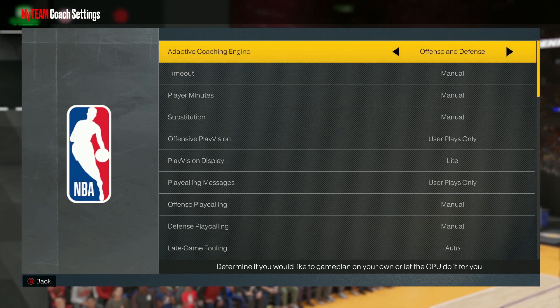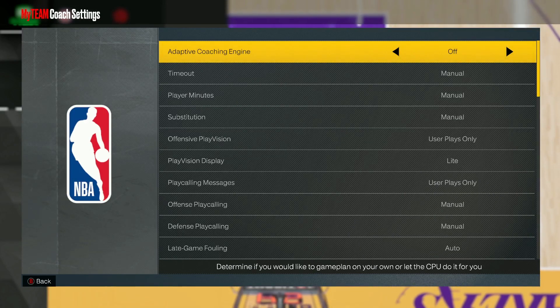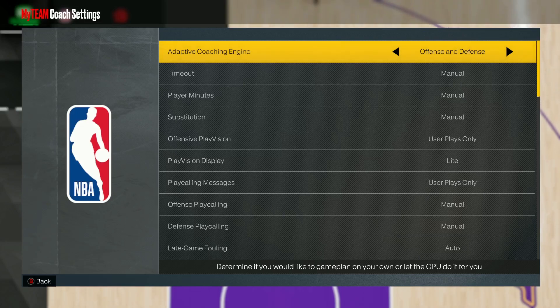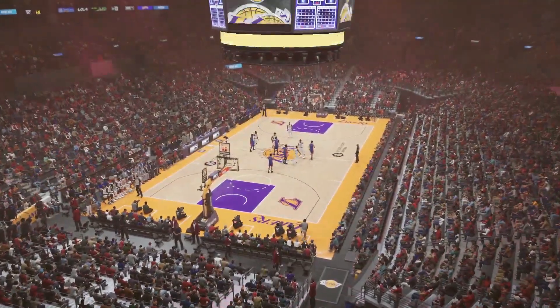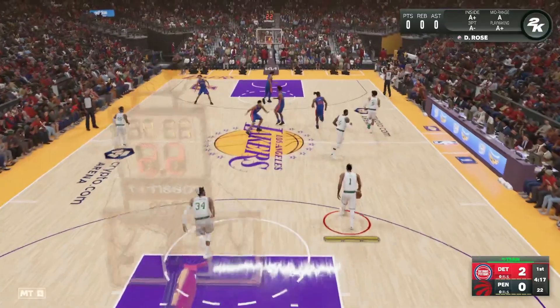This might say offense and defense. What you guys want to do is turn your adaptive coaching engine to off. If you leave that on offense and defense, it's not going to call your freelance properly — it's just going to mess up a lot of stuff. So make sure your adaptive coaching engine is set to off. Now let's hop into the game and show you guys how to use the five out to score and make it a lot easier for you guys to call the freelance.